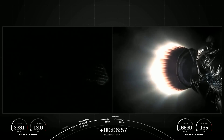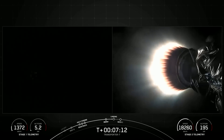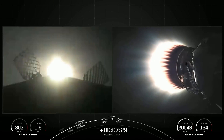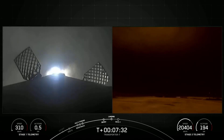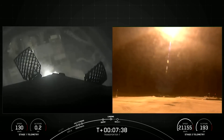We will be attempting to recover this booster for the tenth time today, targeting a landing on LZ-4, which is not too far from the launch pad. The first stage has one more burn left: the landing burn. During the landing burn, three Merlin engines will relight — engines 1, 5, and 9 — to produce enough thrust to slow down Falcon right before touchdown. Stage 1 transonic. Stage 1 landing burn. That landing burn has begun; you can see it right there. Landing legs deploy.